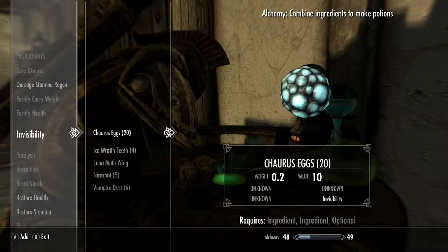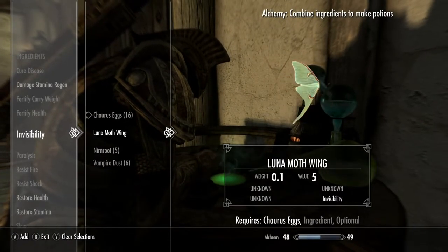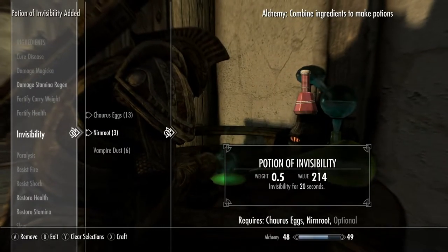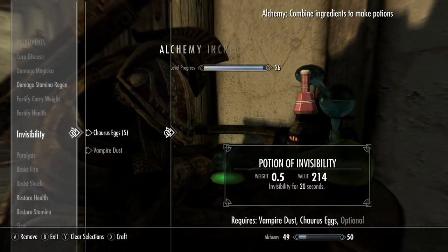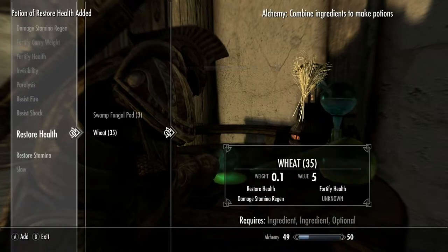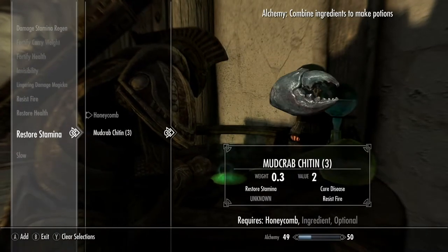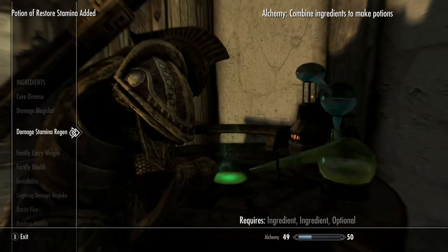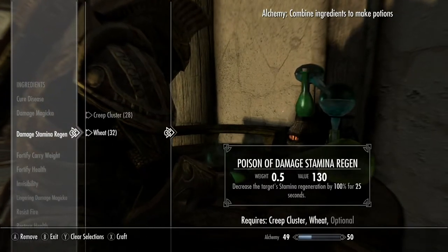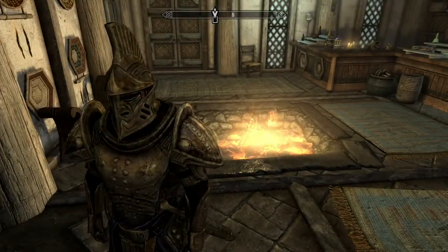Once you've made all these potions from free ingredients you've found walking around and gathered up — invisibility is a powerful potion. Damage magic, charis eggs, nimroot — stuff like this you can find all over the place. My character level just went up to 26, and the alchemy level is approaching 50. This is why alchemy is something you can use to raise your character up. All these ingredients are free, you can gather them everywhere — creep cluster, wheat, whatever. You can buy them even, in large quantities.